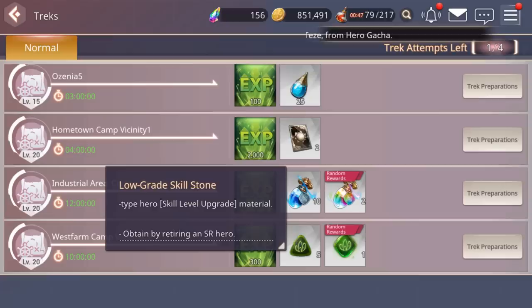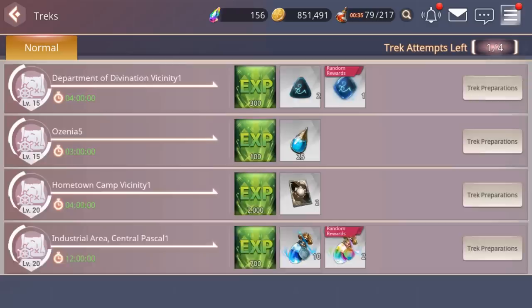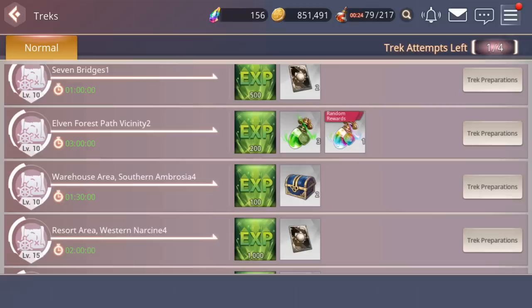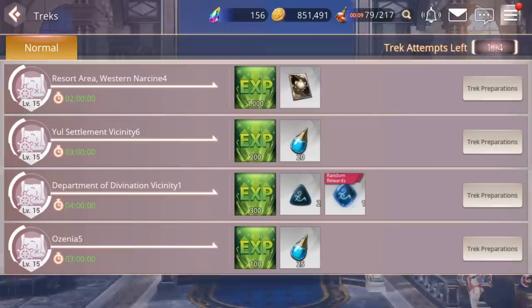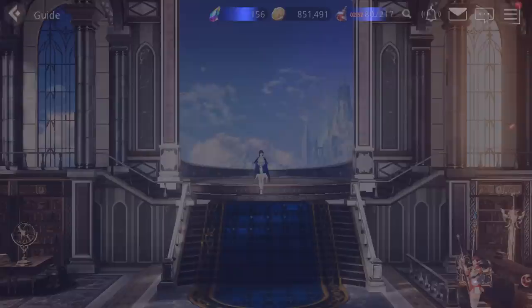Some treks give 5 low-grade skill stones plus a high-grade bonus reward. When there's an element type behind the trek — like Water or Earth — they'll usually want you to use characters at a type disadvantage, so a Water trek will ask for Fire characters. You can also get Essence from treks, which is used to fill out the skill tree. The Trek is pretty awesome and you can do it all day, every day.